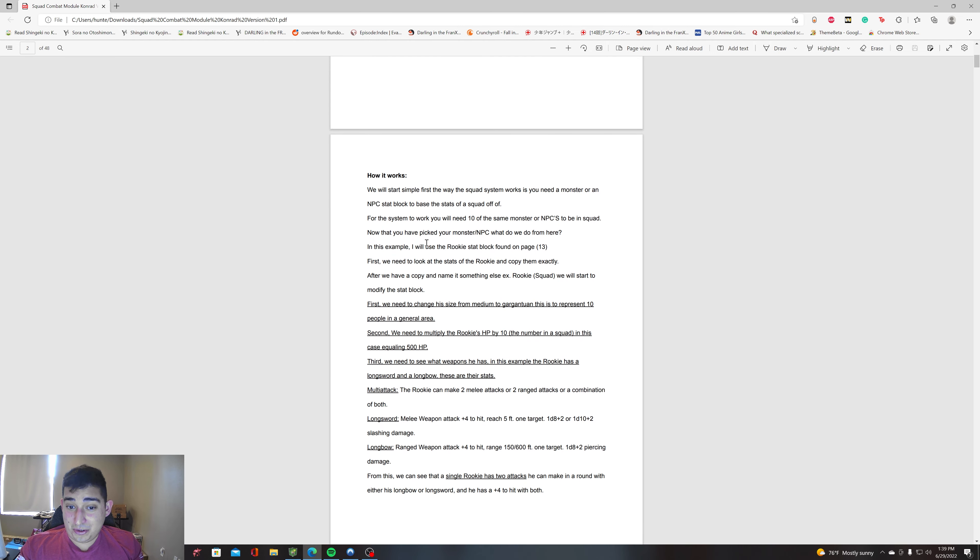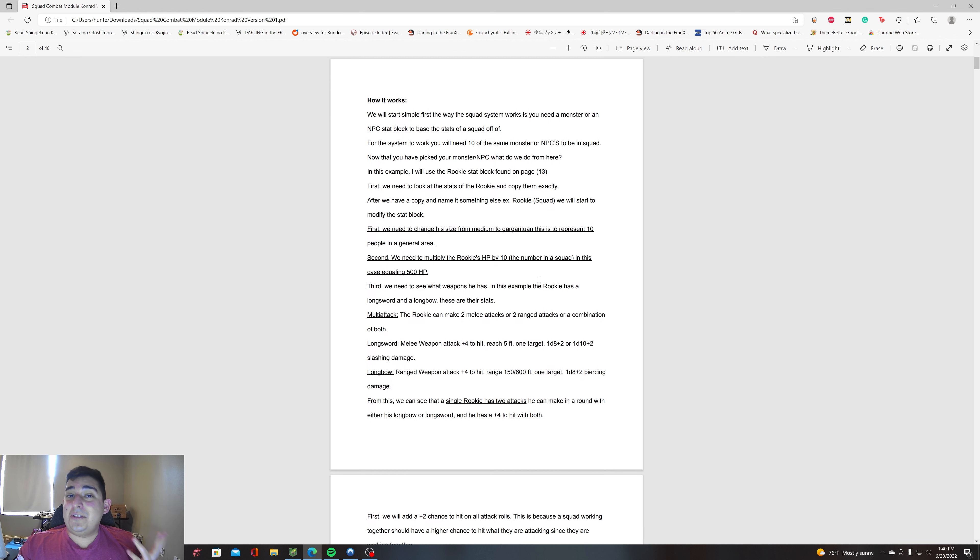We're going to use the rookie stat block. First, we need to look at the rookie stat block and copy it exactly — you copy everything exactly as written. After you copy it, you name it something else. In this case we're going to call it 'Rookie Squad.'